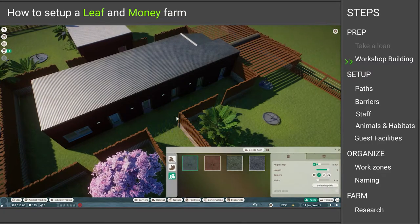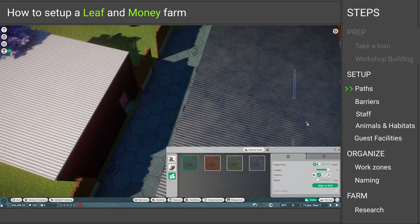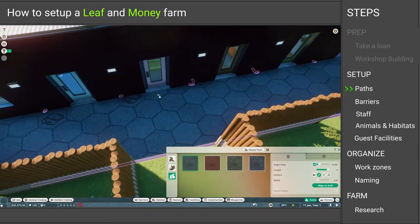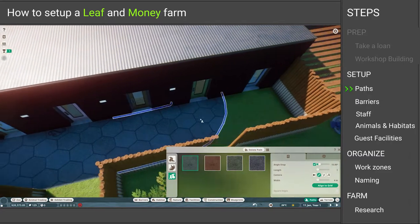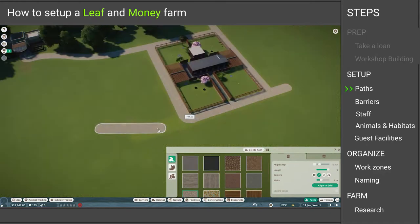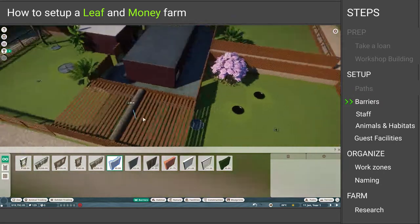The next step is to build the paths. As we all know, paths can be a tricky thing to work with in this game, so you have to try and error things out. Feel free to remove paths again if it doesn't work, like I do in this video. Just make sure that every door is connected, then also build a path around the farm itself for the visitors to actually go around, see the animals, and spend some money.